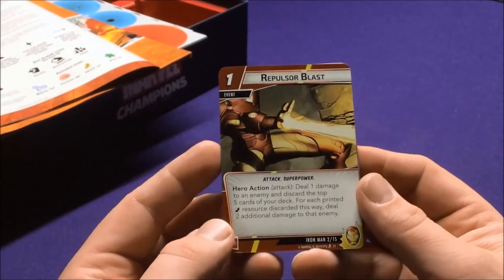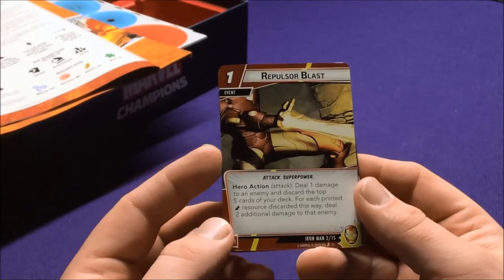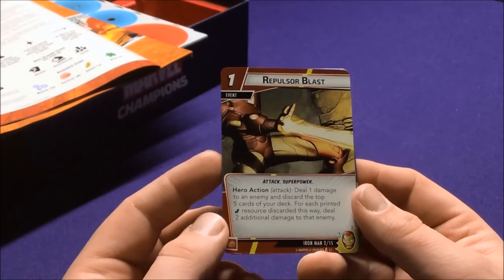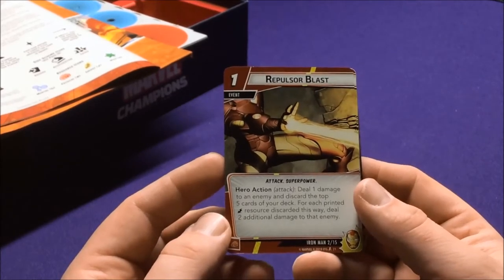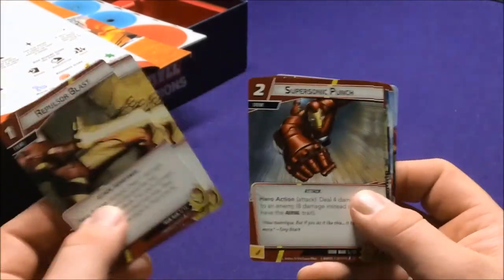Check to see if you have some healing cards. Repulsor Blast is an Attack Superpower action: deal one damage to an enemy, then discard your top five cards for each printed energy resource discarded this way to deal two additional damage to that enemy. Interesting — Iron Man is really going through his deck, by the look of it.